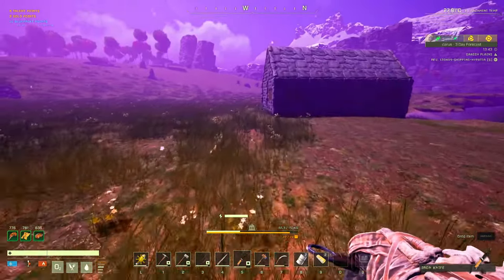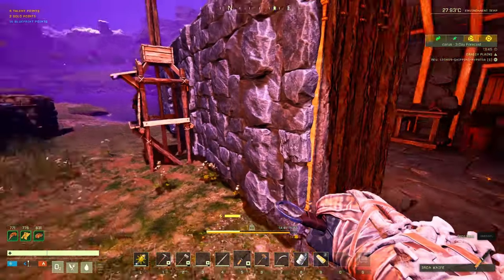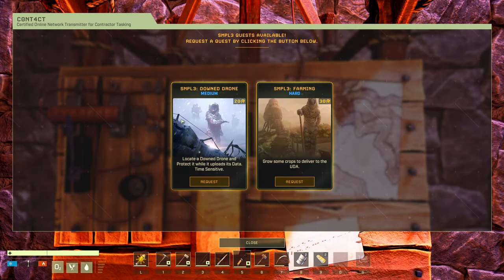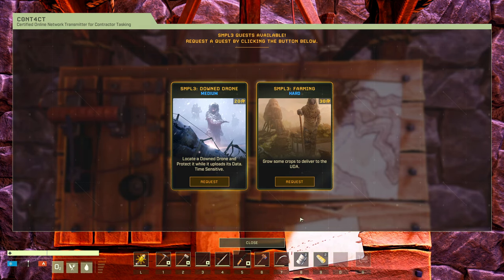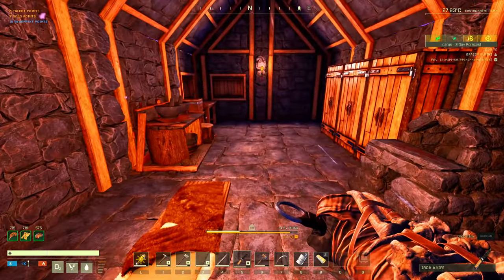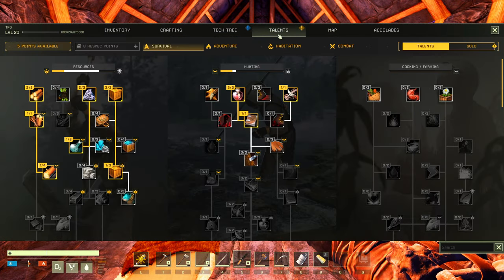Let's get inside. So we've got Operations — long form multi-stage missions which take place across the map, and short missions take place in the local area. Locate a downed drone and protect it while it uploads its data. There's also one to grow crops and deliver to the UDA. If we try to protect something they're gonna come at us with everything, and a knife and a bow is not gonna do it — so maybe we could try the other one.